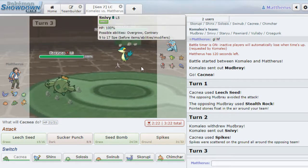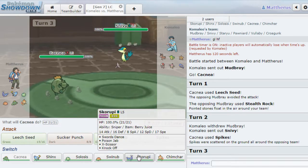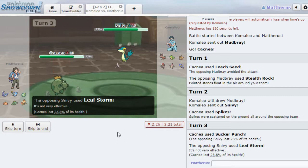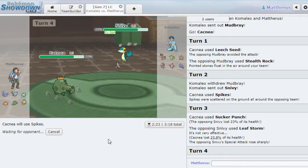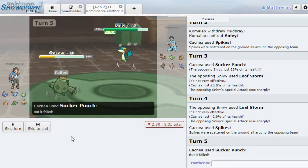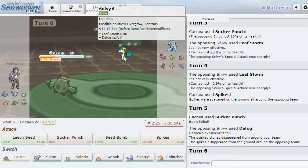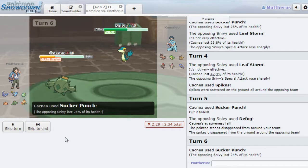The problem is — what do I switch into this behemoth? Gorb could switch in, but he probably has HP Fire. Let's just Sucker Punch. I did nothing. I'm just going to get up another spike. Basically I just sac Cacnea — that's what a lot of this very offensive team is going to rely on. He defogs, I don't mind getting rid of the rocks. He hasn't shown any kind of Hidden Power yet, so I'll just get another Sucker Punch out.